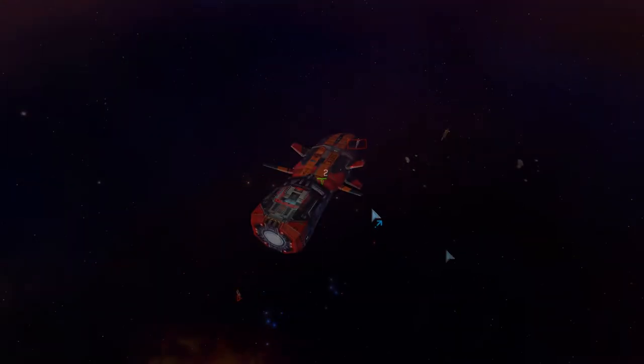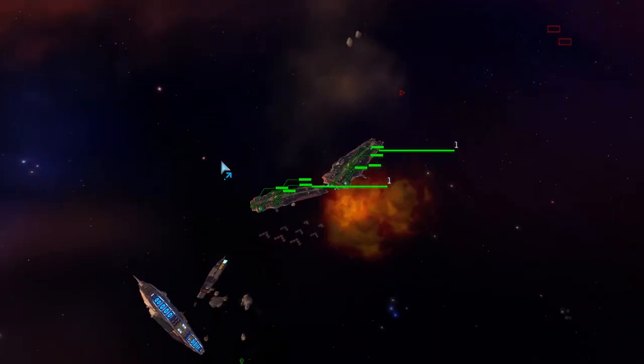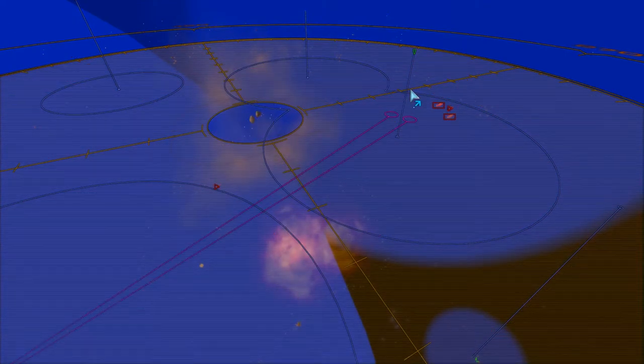It looks like she just spotted me. Yes, she sent out a probe - she can see my two carriers and is coming to get me. Now this is a common scenario in Homeworld: you have a couple of Battlecruisers, you see a juicy target, and you hyperspace in. Here's a nice little tactic for avoiding getting slaughtered in that situation.